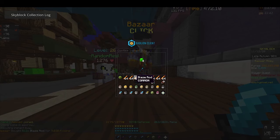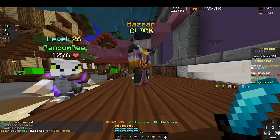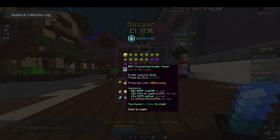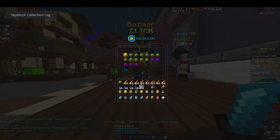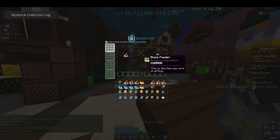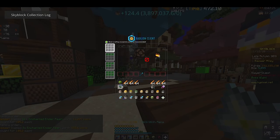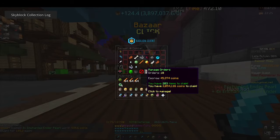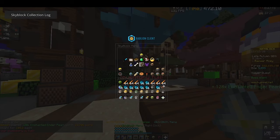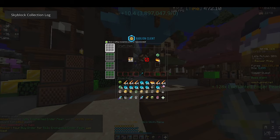In order to craft the materials for the sword — which is 32 enchanted eyes of ender — you'll have to craft the blaze rods into blaze powder. You'll need two stacks of blaze powder for every 16 enderpearls. It'll make sense: if you get 1024 blaze powder, then you craft the enchanted eyes of ender.